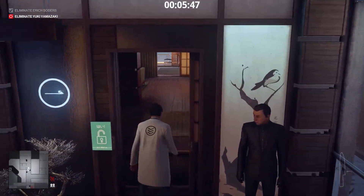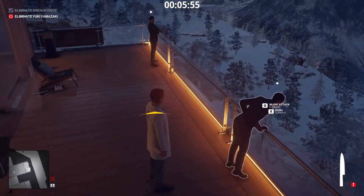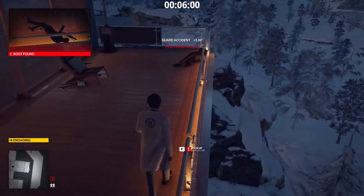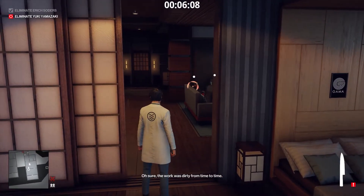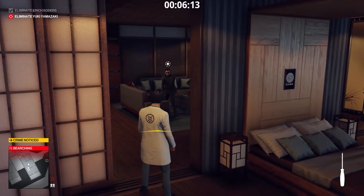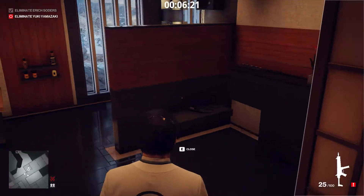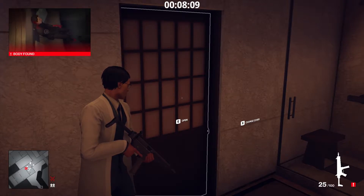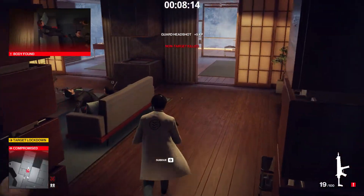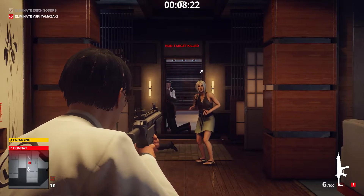I'll go inside Yuki's room and kill the bodyguards. A machine gun — could be useful. Now we wait in the bathroom until Yuki shows up. She's here. Remember, the goal is to make Yuki run towards the cable car, not kill every NPC on the map. See the mark above her head? It is done. Now we can retreat.